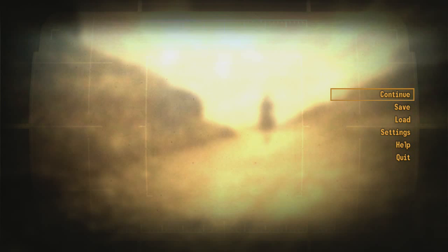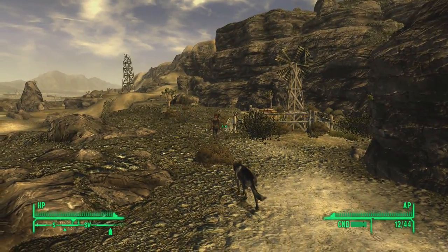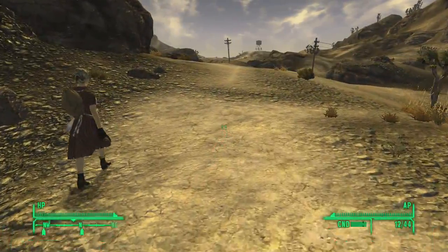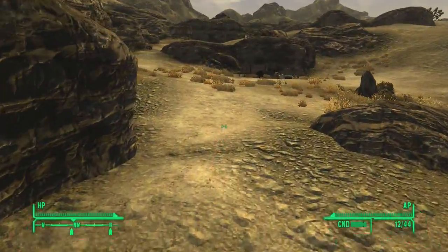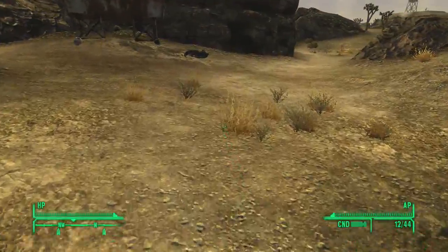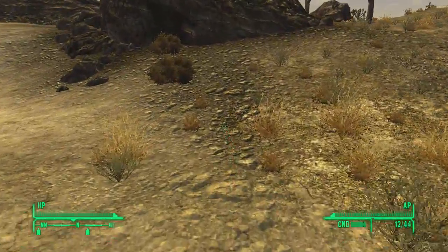Hi there, this is the one and only Stray Cat, and this is Fallout: New Vegas episode 3. When we left off we had just saved this lovely young lady from being eaten up by all those geckos. We're going to walk our happy ass back to Goodsprings. Last episode we had been given an opportunity to learn how to live off the land with ingredients you can usually find just growing out of the ground in this weird apocalyptic wasteland.